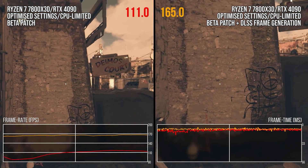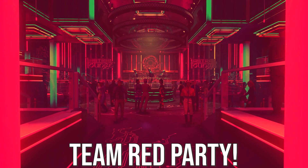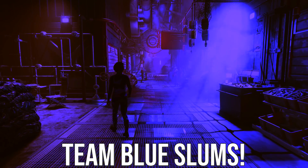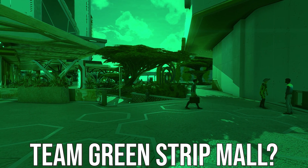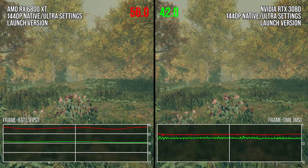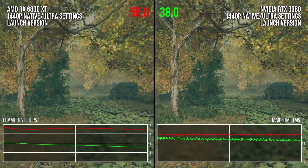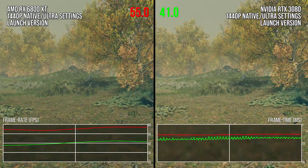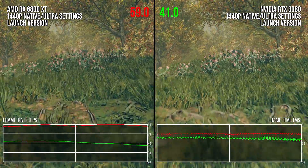Coming over to GPU performance, the launch version of the game had two faces. A good face where if you were on AMD, the game ran reasonably well on your GPU. If you had Intel or Nvidia, your GPU was way underperforming compared to how it usually performs in nearly every other game relative to similar AMD chips. For example, I measured the RX 6800 XT being 46% faster than the RTX 3080 at launch in the same scene at native 1440p with FSR 2 and the highest settings preset. That is a truly unheard-of performance differential, especially in a title not utilizing ray tracing. The beta update to Starfield changes this.